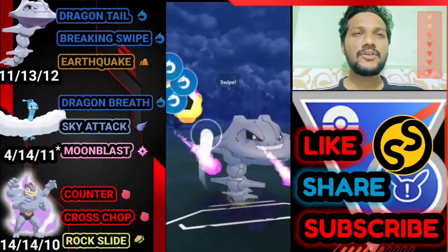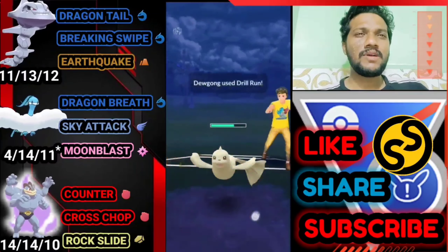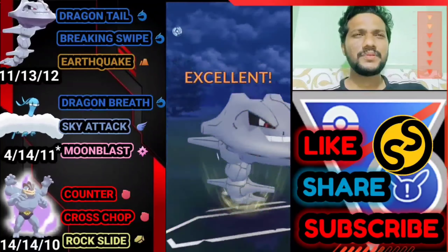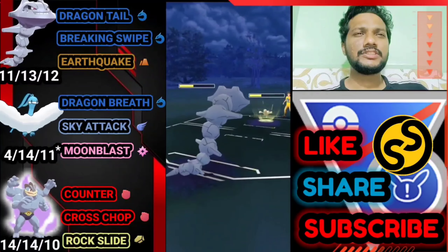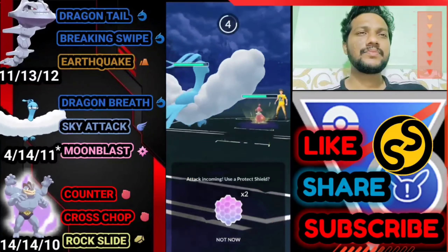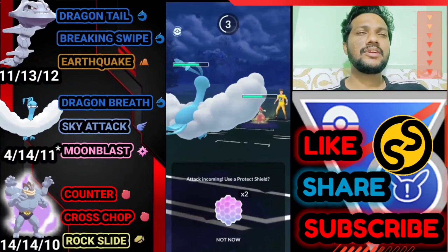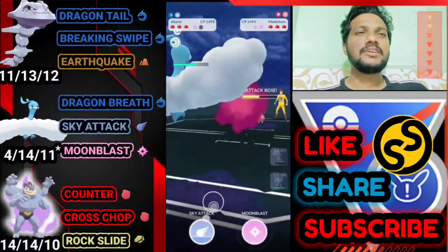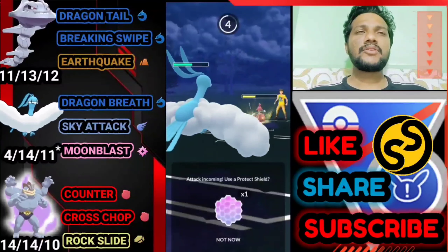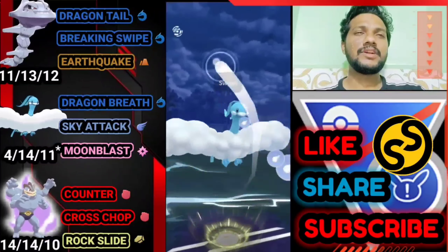Moving on — Steelix versus Dugong. Average start; Dugong has Drill Run. Going for Breaking Swipe to debuff his attack. He could go for Drill Run but if he sees Altaria he might switch. Going for another Breaking Swipe. He brings his Medicham so letting go of Steelix and bringing out Altaria quickly. Power-Up Punch gives him an attack buff and he has one attack debuff. Using the shield here — sending back Power-Up Punch to buy time.